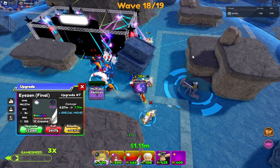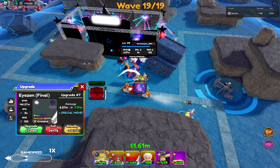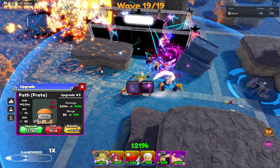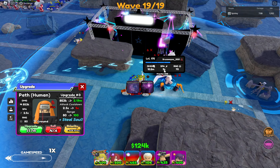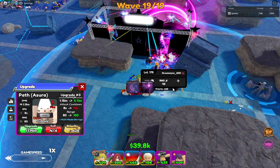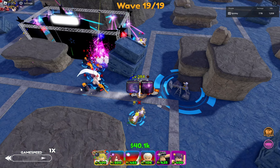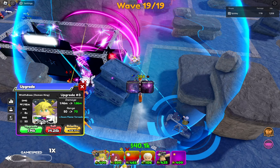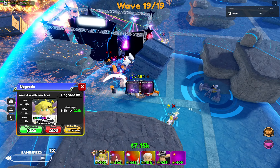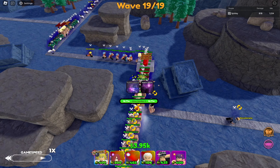At wave 19, we've got a chunk of money left over. Upgrade all our paths and Miliotis, throw some extra slows down. Slow everything to one speed, Asian's in place. We've got hypnosis takeover. We're just going to upgrade our paths as much as we can.